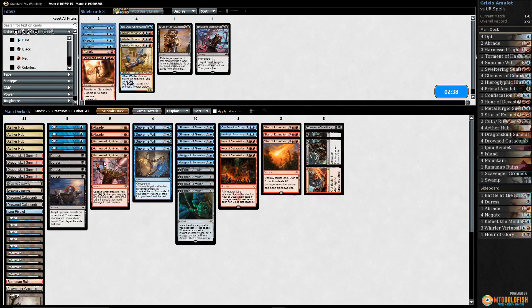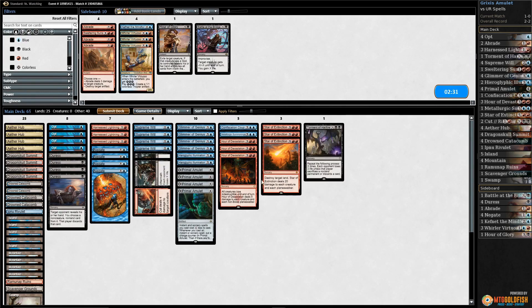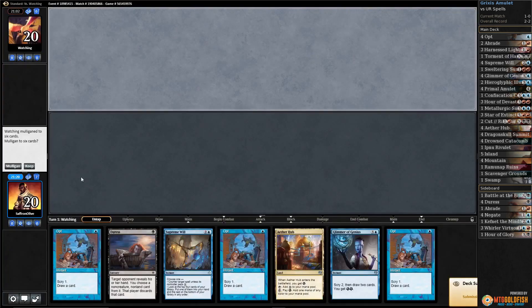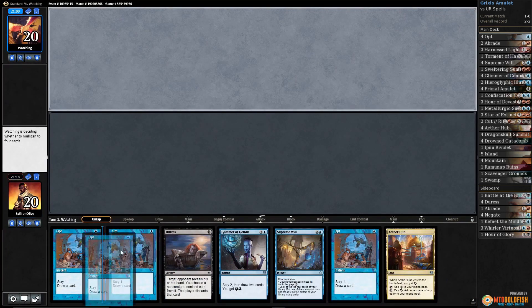All right, sideboarding: bring in Recesses, go down Sweltering Suns, bring in the Gates. I think we just gotta change up our removal — go down a Braid, go down Hour of Devastation and Star of Extinction. Maybe we go three and three with the Gates to rest. Geez, this is risky but we're gonna keep it — we have lots of options, we just gotta hit blue mana off these draws and then we're okay.